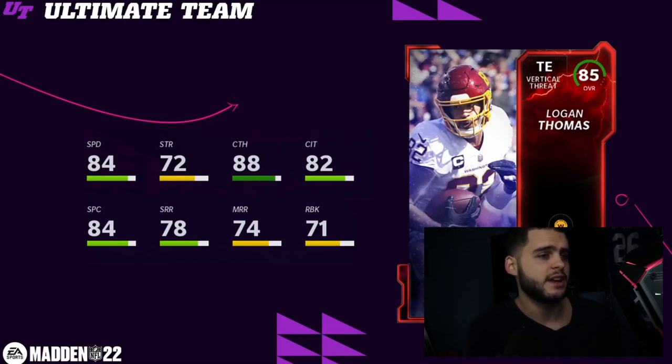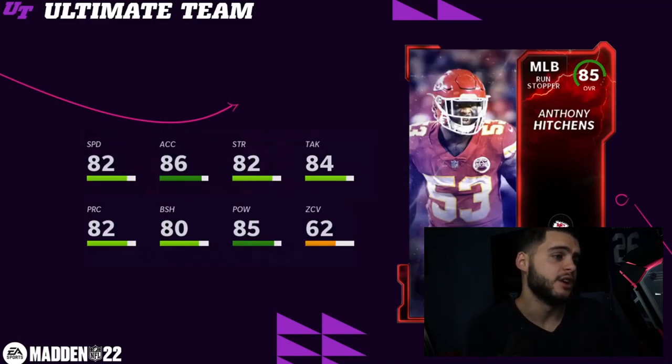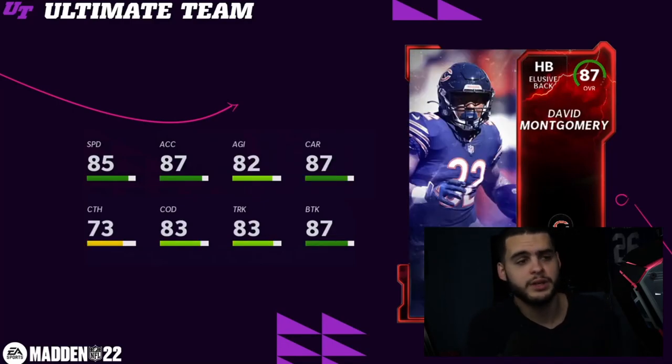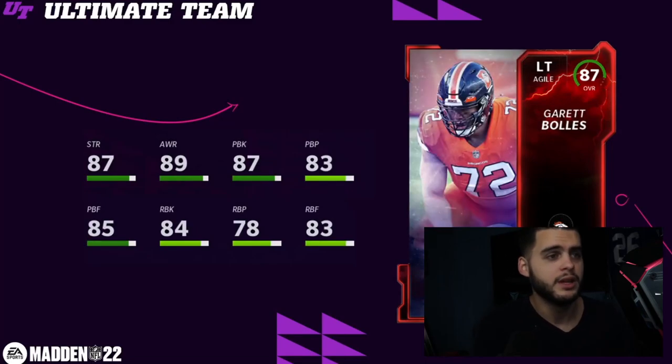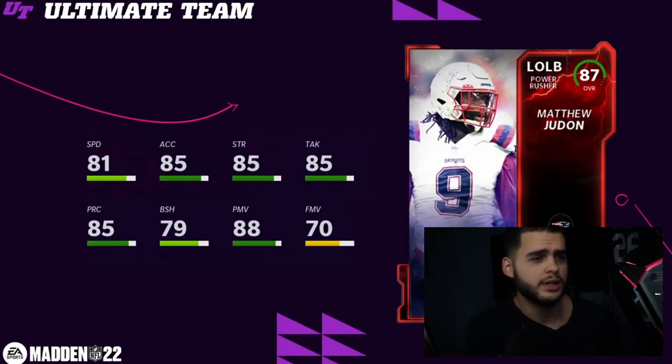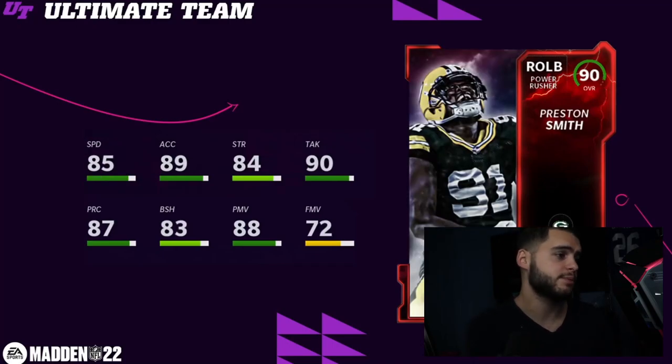Logan Thomas, tight end for the Washington Football Team — no speed, card's pretty trash. Anthony Hitchens — no speed either, trash. Hassan Reddick — 85 speed, 88 acceleration powered up, 86 speed powered up, 85 finesse move powered up; decent I suppose. David Montgomery for the Bears — 86 speed and 88 acceleration is absolutely terrible for a running back, that card won't be usable. Garrett Bowles is decent if you need a left tackle spot on a Broncos theme team. John Franklin Myers — 88 finesse move powered up, 89 speed, 80 block shed; really only for Jets theme team.